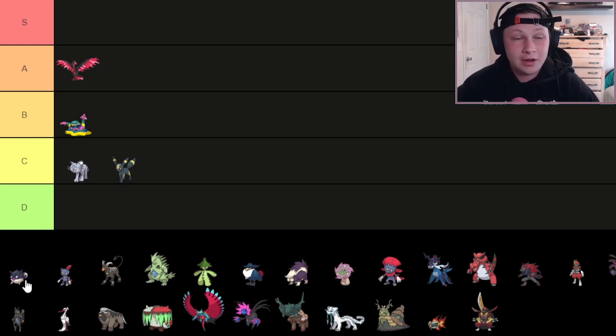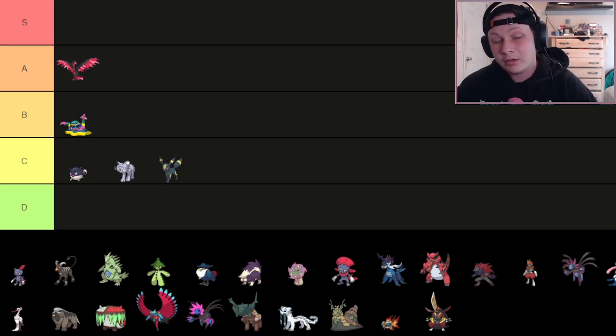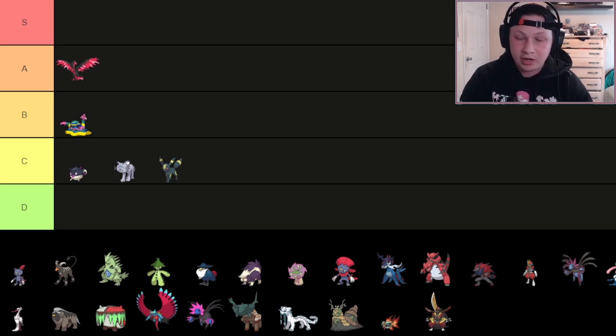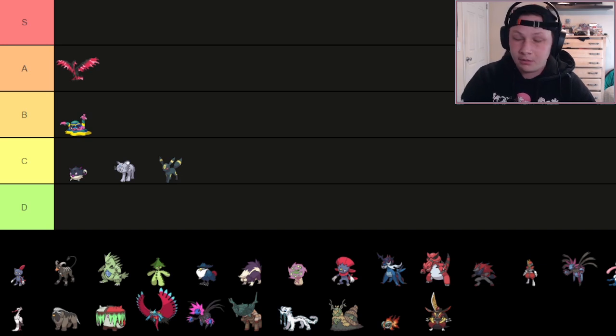Next up, we have Hisuian Qwilfish — a new addition to the Dark type roster. This thing is going to go at the top of C tier because it is an incredible slow-lead Spiker with access to Eviolite, allowing it to gain a little bit of bulk on top of having Intimidate and a really good defensive typing in Dark/Poison. Just a very tried-and-true defensive typing — I think of Pokémon like Drapion, Skuntank. This thing can be really obnoxious. Poison Point is also a very viable ability option. Still 95 base Attack, which can be really annoying. You can go for Barb Barrage to poison everything.